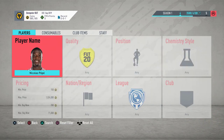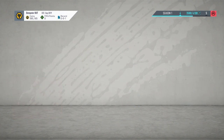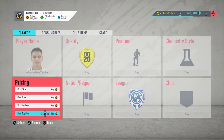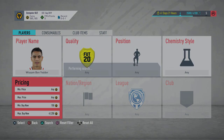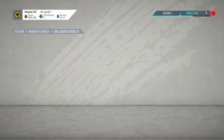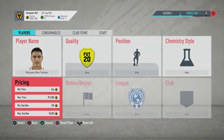Moving on to Ben Yedder — this is another good one. His normal card goes for quite a bit. You'll see his normal card is like 40k, but his ones-to-watch is like 140k. So you can snipe for 43k, and if you start sniping at 38k, that's a 2k profit after tax. And obviously if the ones-to-watch comes up, we're in for an absolute field day.